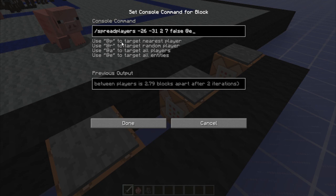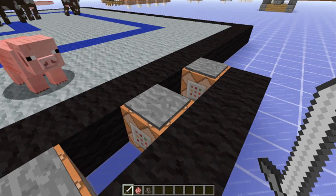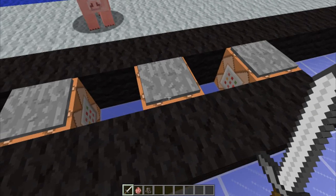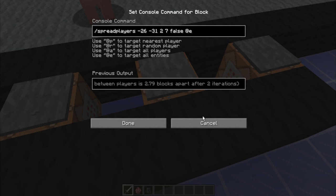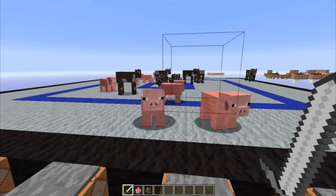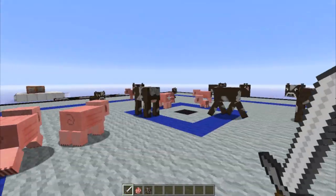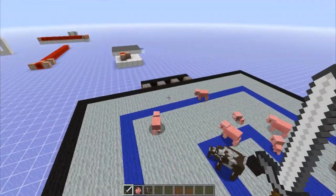Over here is spreadplayers set to false with the player included — so @e including the player. You can see right here it says type=!player on the other one, but this one just says @e. So I'm going to be spread with them. They're going to be spread out and I'm going to be spread out there too. You can see we're all in random positions, pretty cool.